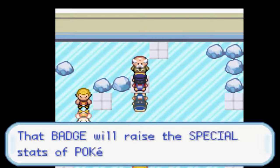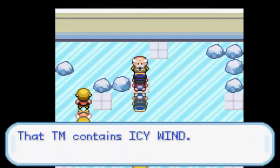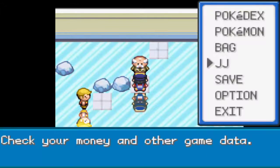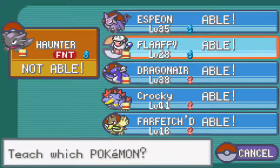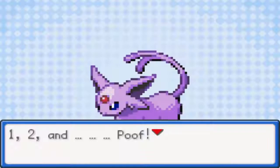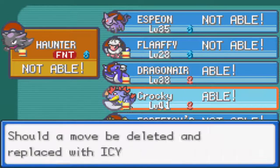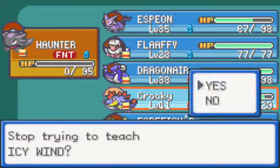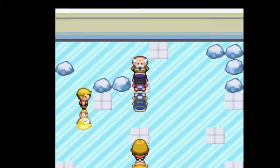We got TM Icy Wind. Am I really going to use Icy Wind though? Let's teach some TMs — Iron Tail, everyone can learn Iron Tail! Let's give that to Espeon — there'll be something different for Espeon to have. Get rid of Growl. Icy Wind for Dragonair or Crocky. I still need to find the move deleter.